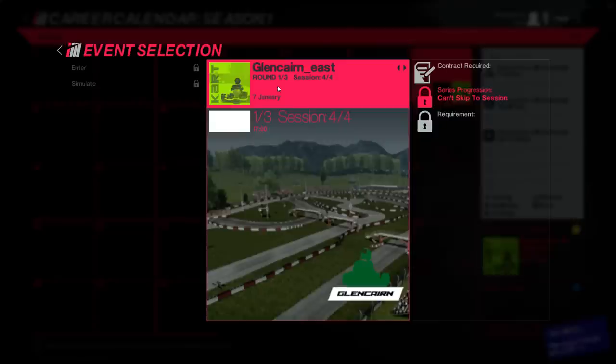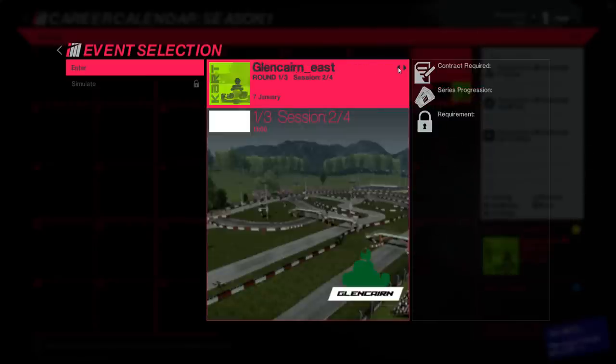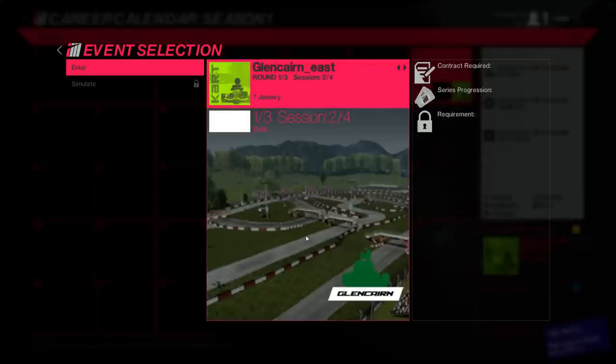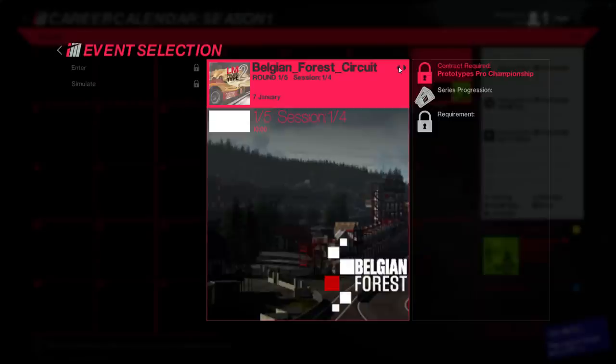It might seem weird — like oh, I'm gonna have to do four races on Glencairn East. But they are actually very different because the time of day changes and the weather changes. The first race might be during the morning when the track is cold and the sun's out, but the next race you might be cloudy. The conditions really add to the gameplay — I think it's really cool. I did three races in the Ginetta, and even though they were on the same track, the races themselves weren't too long, but the track variations in terms of weather and track temperature make the races completely different.